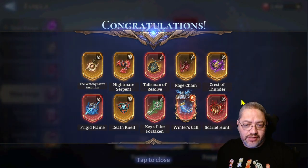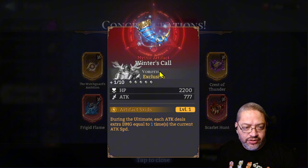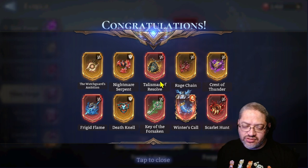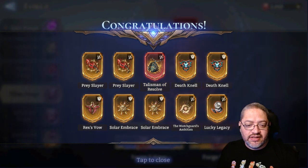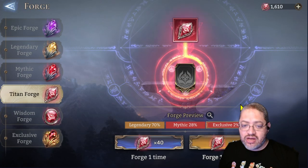Looking for Bastion Rings too if we can. Here's another exclusive — this is Boros Winter Call. This guy can do some damage; put him in a good glacier set and let him pick up speed and he'll turn away enemies. This is a good batch actually — we got a Scarlet Hunt, a Key of the Forsaken, and a Frigid Flame. I still need to work on the second Frigid Flame so that's great. We got two exclusives — that's within the rates.